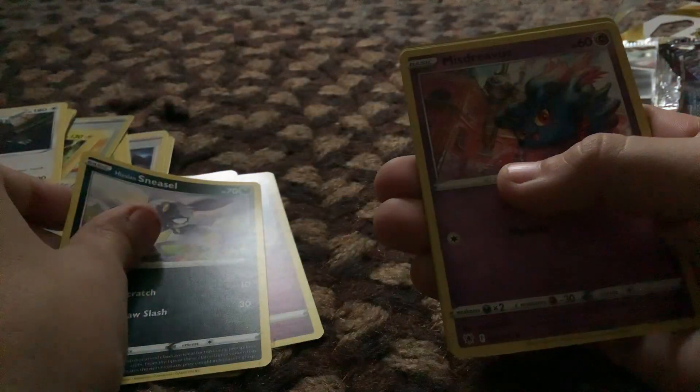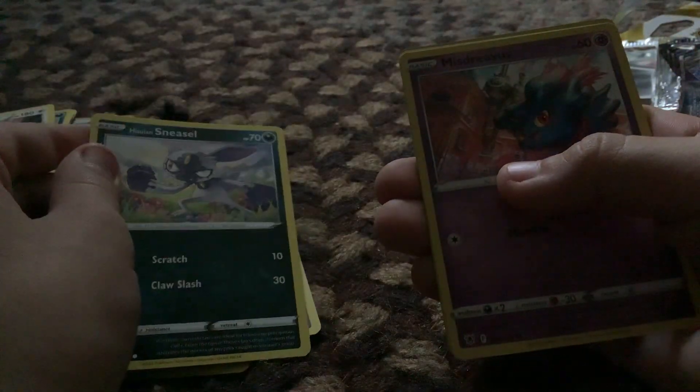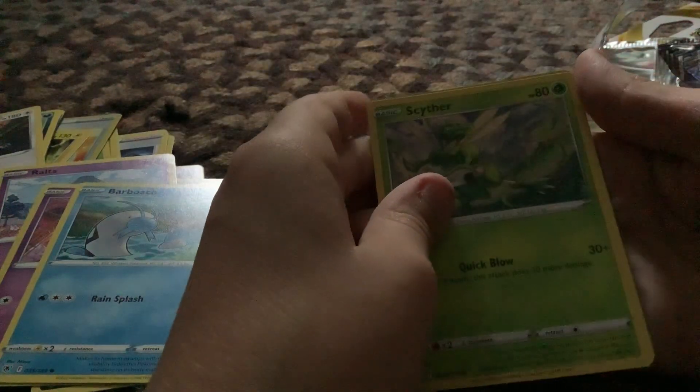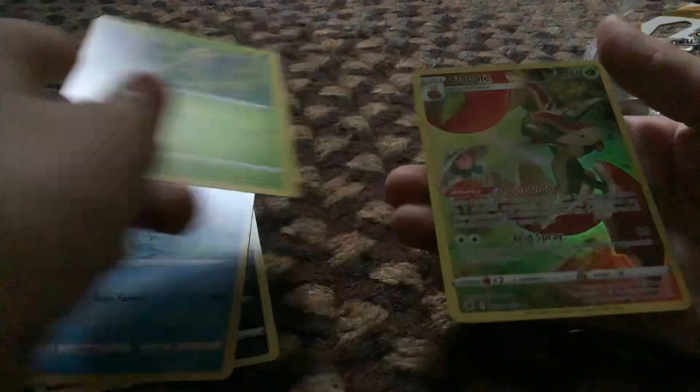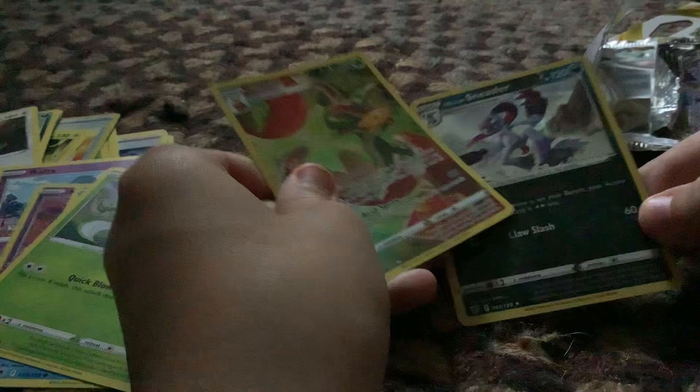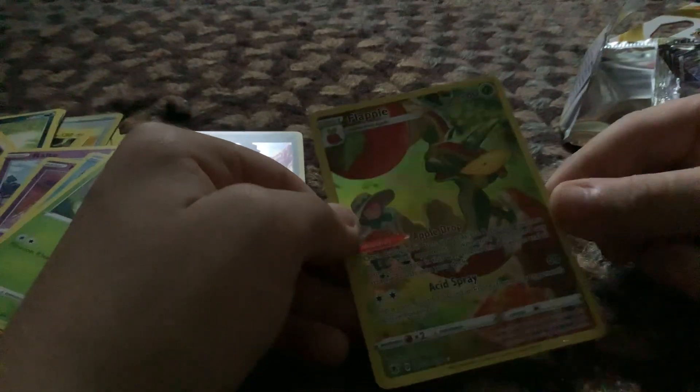Still energy, be sharp, Purgly, Azelf, Raltz. He's doing Sneezel — oh that's a new one. Barboach, Scyther. I want to get Scyther's evolution. Trainer gallery Flapple and hollow — at least we got one hit: trainer gallery Flapple.